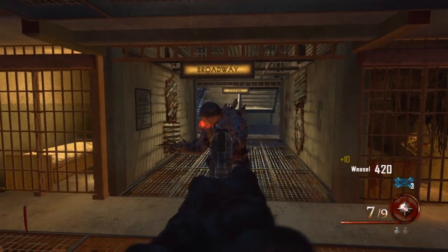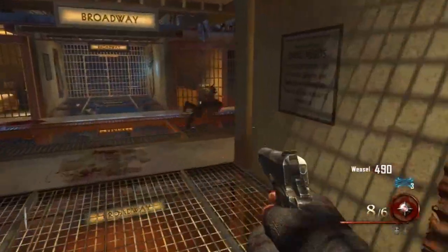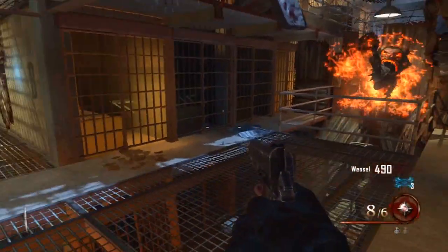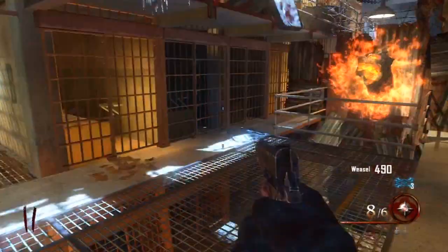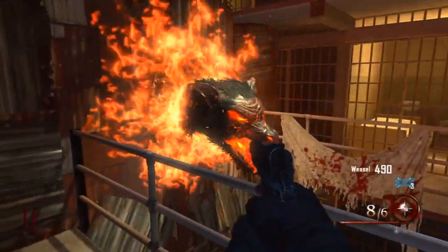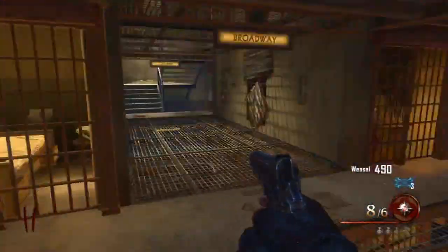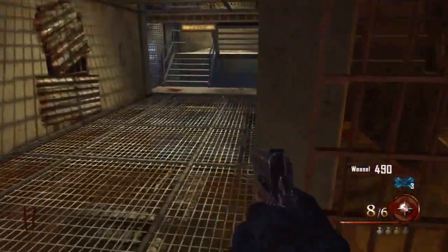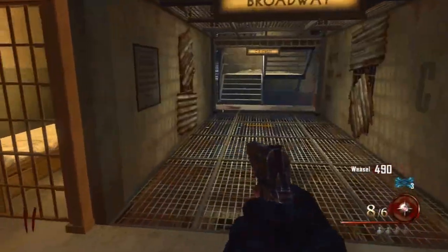What is up guys, Cap Gun here, bringing you some more Mob of the Dead zombies gameplay. Today I'm going to show you how to get the tomahawk, which is basically called Hell's Retriever in Mob of the Dead. It's actually really easy to get and you can get it done in the first six or seven rounds depending on how many points you get.